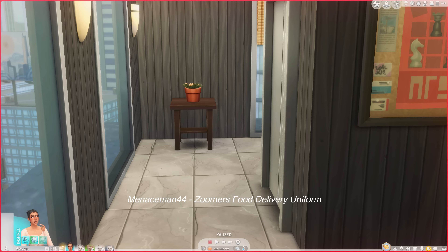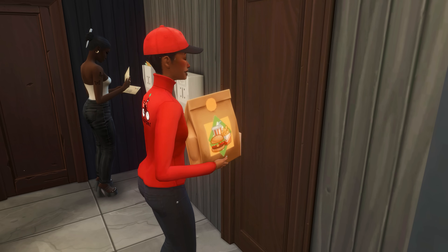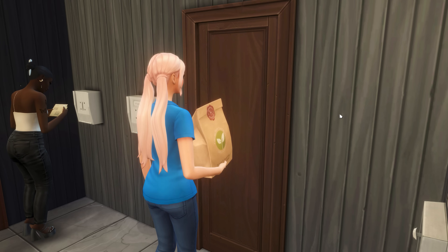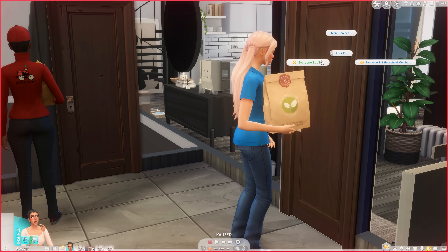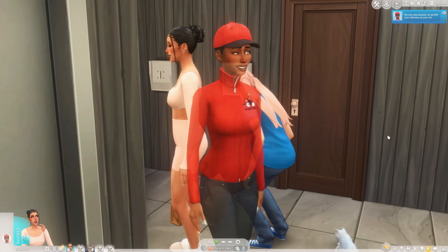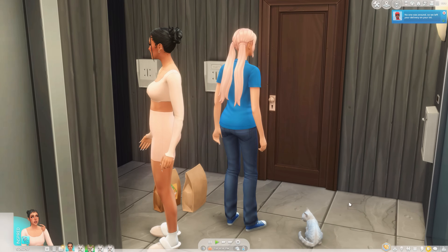Another optional but highly recommended mod is the Zoomers Food Delivery Uniform mod by Menace Man 44. This gives the delivery service team a uniform, which is way more realistic than them showing up in their everyday wear. The Hungry Plumb Bob fast food delivery service is here — look at her cute uniform. And here is the healthy food delivery service too. I recommend locking the door when delivery services are here because they really love walking into your house. If you don't grab the bag from the delivery person they'll just leave it on the floor.